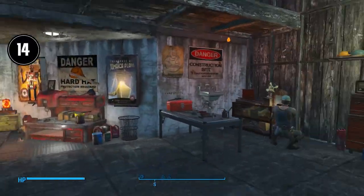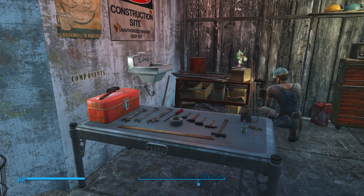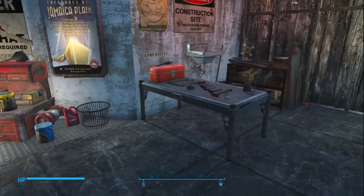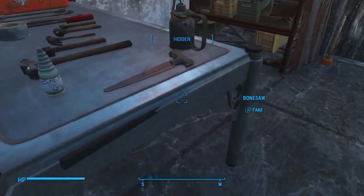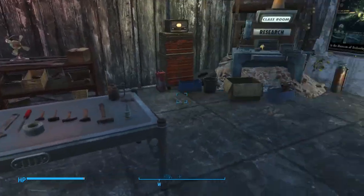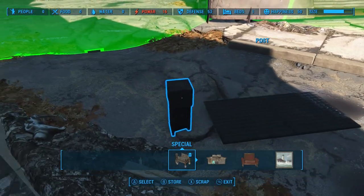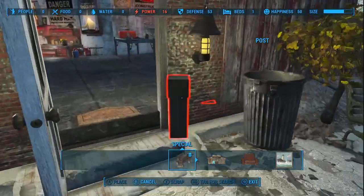Tip number fourteen. I mentioned in that video that the table where I placed all the tools in my Jamaica Plain Schoolhouse was safe because it was from the newer Vault-Tec DLC. However, literally the day after I posted that video, I came back and all the tools had fallen through to the floor. So what I did was pillar glitch a couple of rubber mats into the table to create an extra catch-all mesh, and so far it's worked like a charm. This technique might also work for display cases and other places where you can hide a mat.